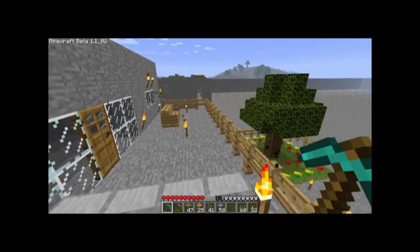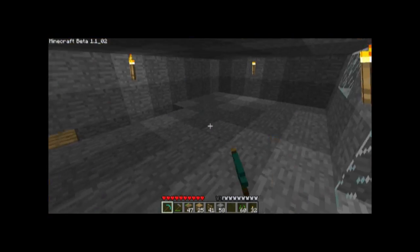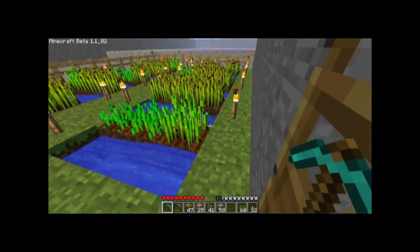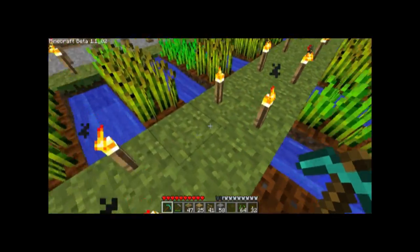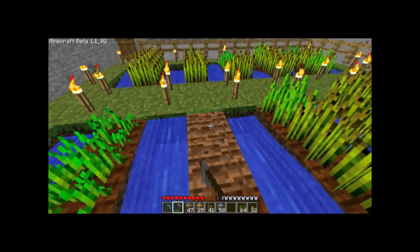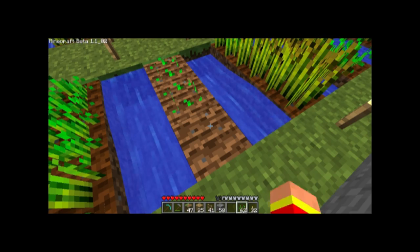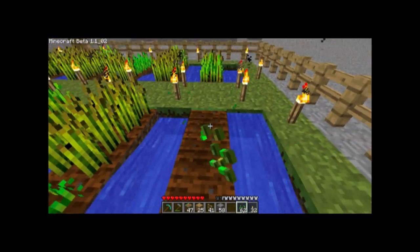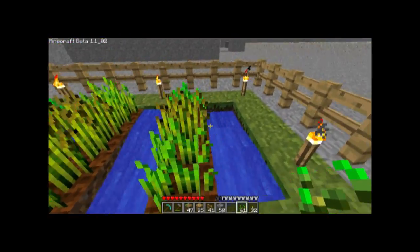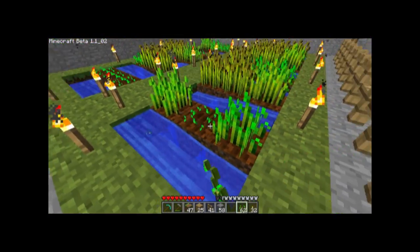All you have to do to join my server is download Hamachi, then I'll give you the username and password, you type them in, then I give you the IP, you go on Minecraft and join — it's that easy. It's non-commercial use so it's free. I know some people worry about security, but me and my dad are pro when it comes to keeping our computer safe — that's what my dad does as a job. I'll put the instructions and links in the description.